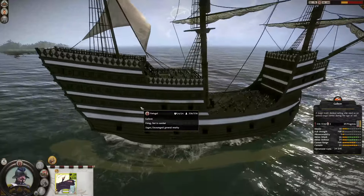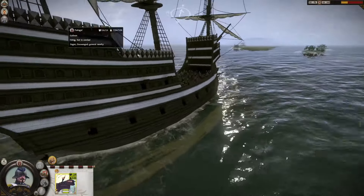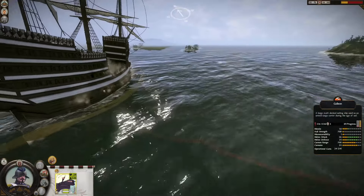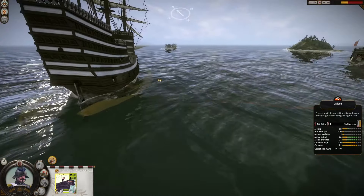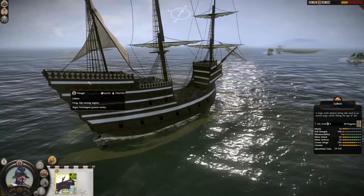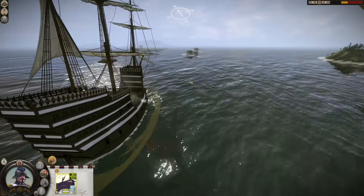The galleons have 24 cannons, 12 on each side. Just for a comparison, the caravel with cannons has 10 overall, only five on each side. So this is a floating castle — there's no other way to describe it. You have two towers in front and back, which served as a really good vantage point for the gunpowder units.